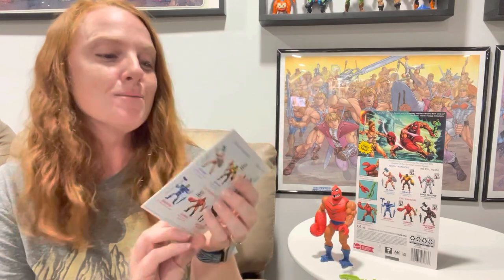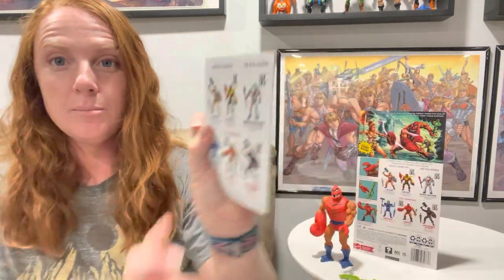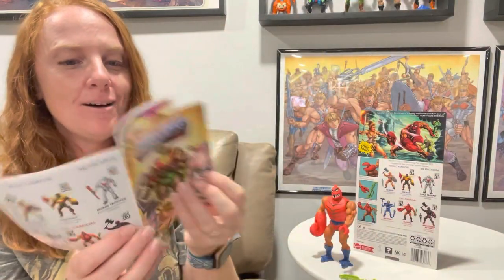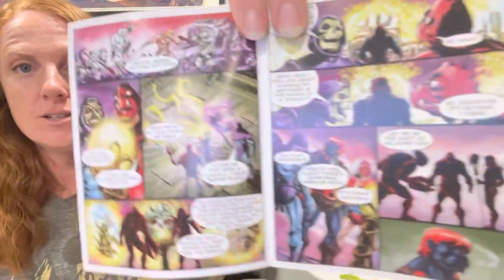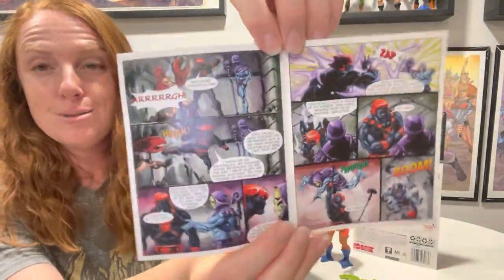Let's get this open. Okay, first the mini comic — this mini comic is the same one that is going to be in all of the figures in this wave. That image of Clawful and Skeletor is so funny and cute — they're like 'oh no, it's Sun Man!' The mini comic features the characters that are in this wave, so we have Clawful and Anti-Eternia He-Man in there. I love that they do these mini comics; it's one of my favorite things about the figures.